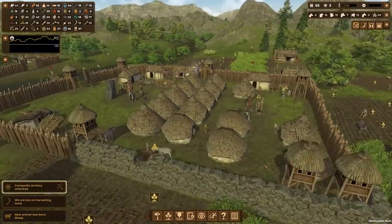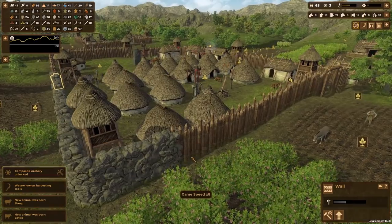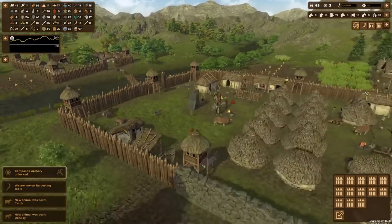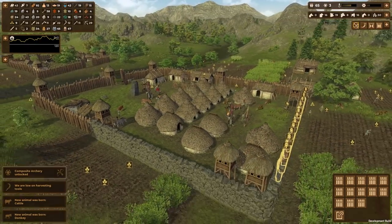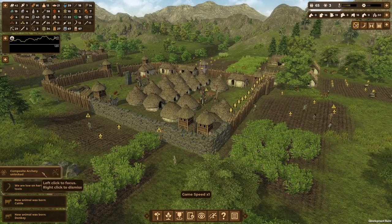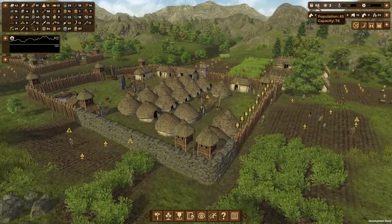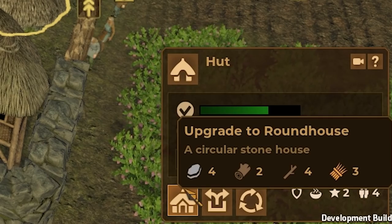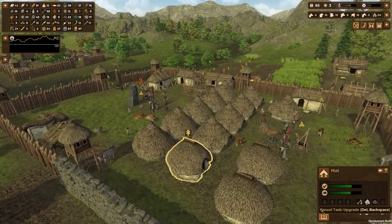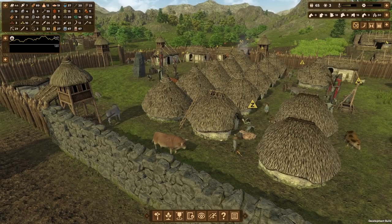Our stone wall on this side is pretty much complete, so I'm going to upgrade these walls next, then the rest around the colony. It looks amazing — we're finally becoming civilized with 65 people in our little hamlet. Wait — we can get round houses now! I didn't even realize. Let me upgrade this little house to a round house.